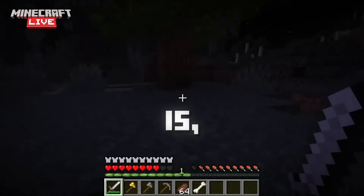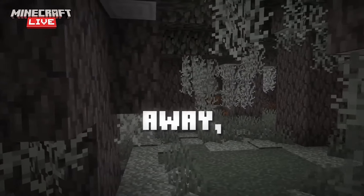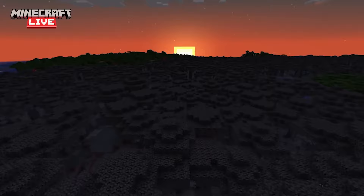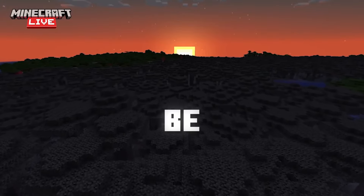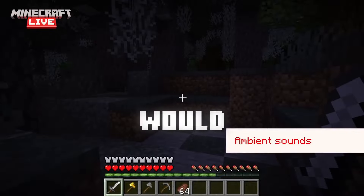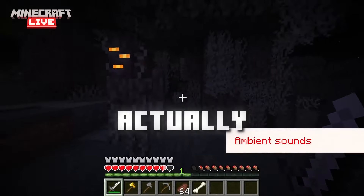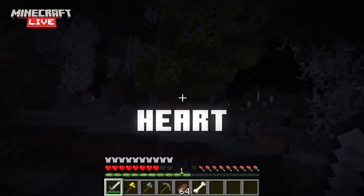My second issue with the creaking is it's quite slow. When I was playing around with it, I could look away, and as long as you're sprinting and jumping you can easily outrun it. I feel like it should be more terrifying when it's chasing you — it should easily be able to catch up to you. The only way to stop it from reaching you should be looking at it, not just running for your life. That would add another element to it: you actually have to be tactical, looking at it to escape or destroying the heart to kill it.